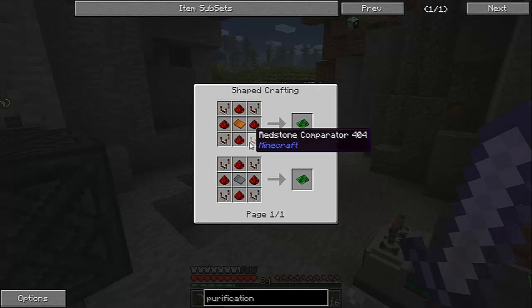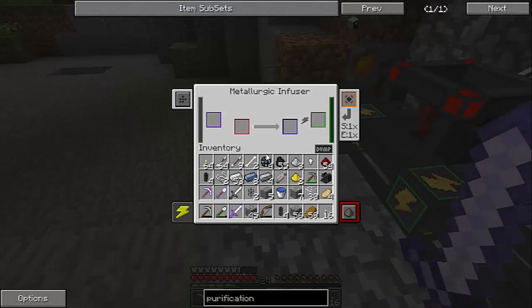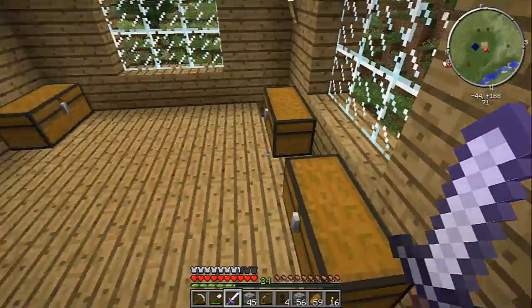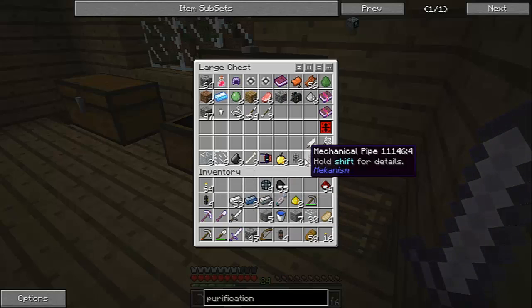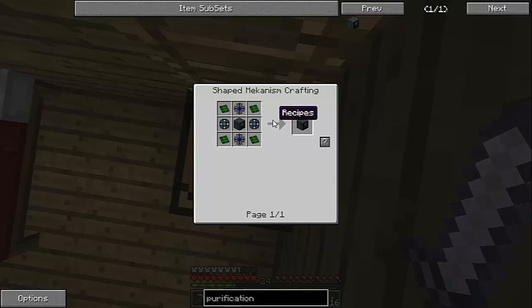We're going to be needing a bunch of enriched alloy — actually, we're going to be needing the control circuit. We're going to be needing about four of those. I'm going to empty out my chest because it's just filled up with a bunch of stuff I don't need. Let's create ourselves these control circuits. We're going to be needing four of these guys, so yeah, I'm going to be losing a bunch of redstone, but good thing I have a pretty large amount compared to other days.